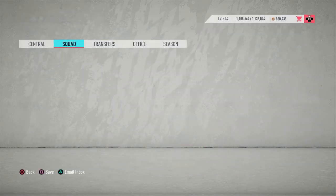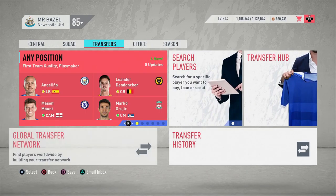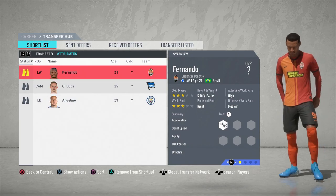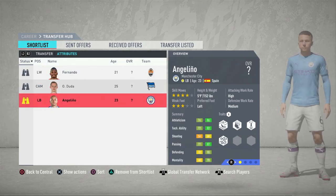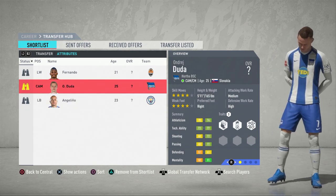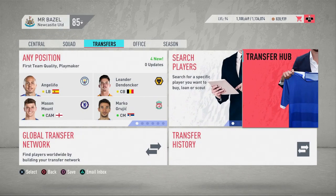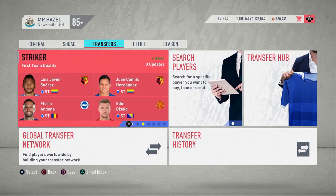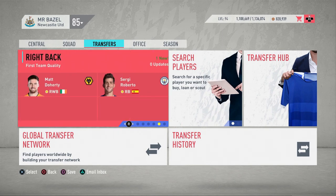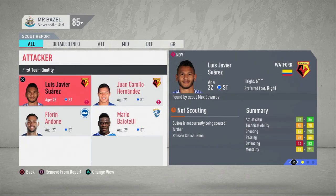I just wanted to show you the shortlist — Angelino was one of the first left backs I want to look at, waiting for the scout report. There's also a CAM and Fernando, a left winger. I've put in requests for any position — striker, central mid, left back, right back, and attacker — so hopefully that gives me a good variety and not just strikers.